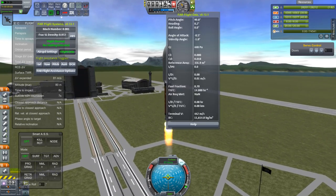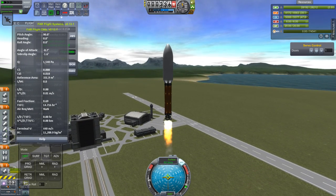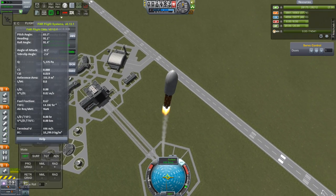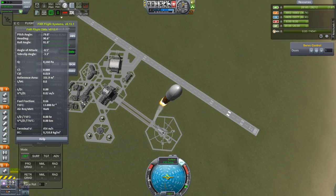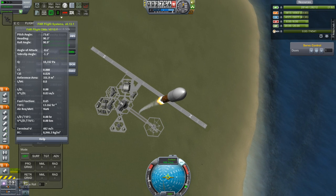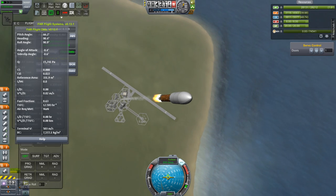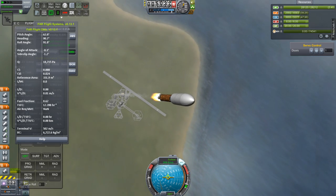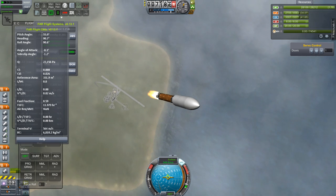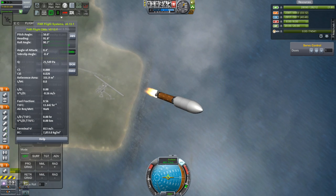We were also launching a new satellite. This satellite is from last episode, and what we were doing here is I pulled up my Ferrum Aerospace window so that I could watch the Q value. The Q value, if you don't know what that is, is your velocity squared times the atmospheric density, which gives you a number that shows you exactly how strong the aerodynamic forces are on your rocket. Moving up into the high 20,000s, we are now about to pass through what's known as max Q.